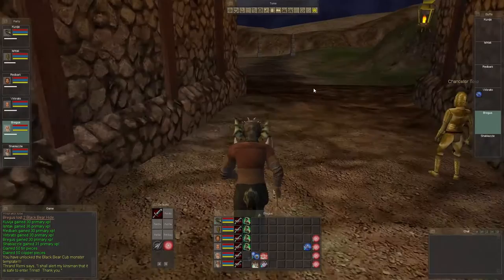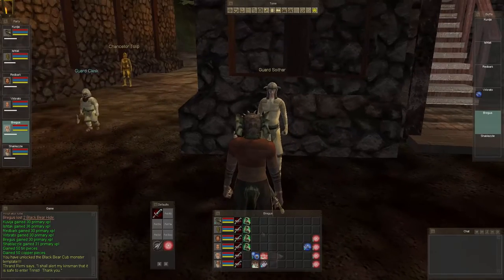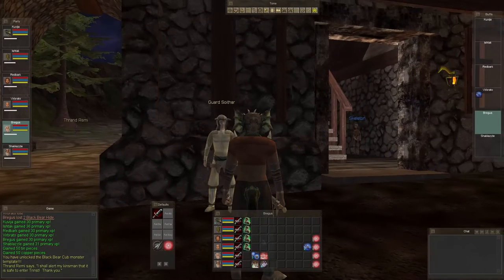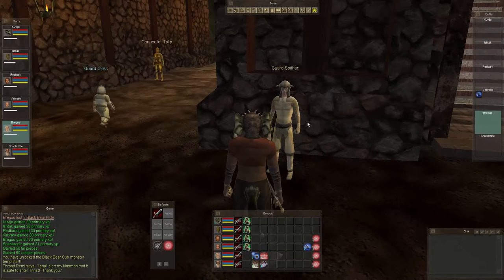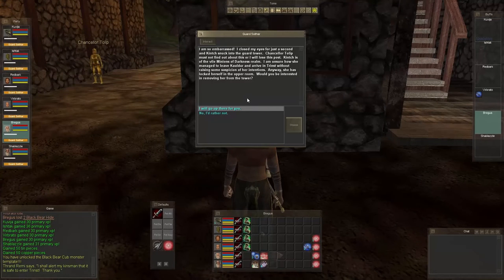Let's go ahead and start this quest. We're going to have to do this several times — I plan to go up, get the key, kill Kinnich the first time, and then do the rest offline. Let's talk to this person: 'I'm so embarrassed — I closed my eyes for just a second and Kinnich snuck into the guard tower. Chancellor Tuller must not find out about this or I'll lose my post. Kinnich is of the vile Minions of Darkness realm.'